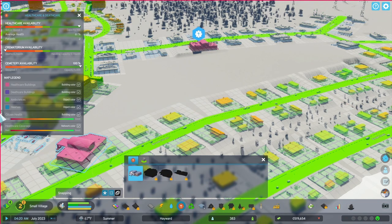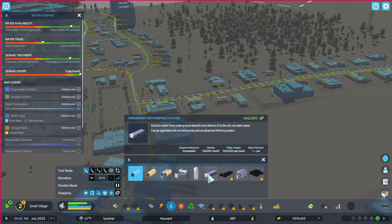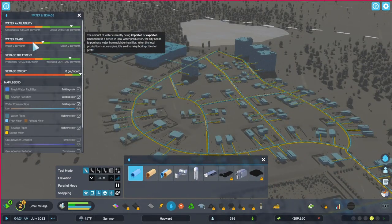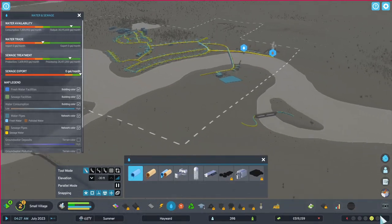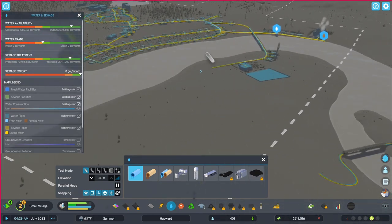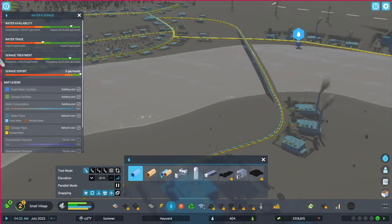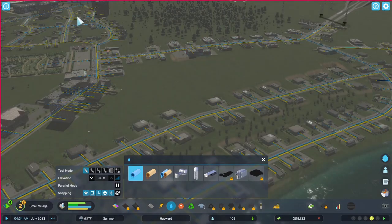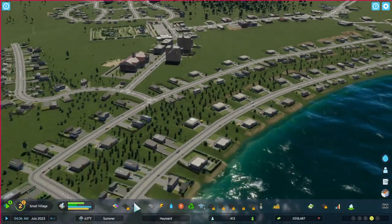We've got all the primary services that we need. The ground pumping station we're not going to do quite yet. Water trade — we don't have it hooked up to any outside attachments. This is kind of the landfill area over here. This will be kind of an industrial zone so people can come over and work. Once we hit the next level, we'll be able to see what our natural resources are in the area.